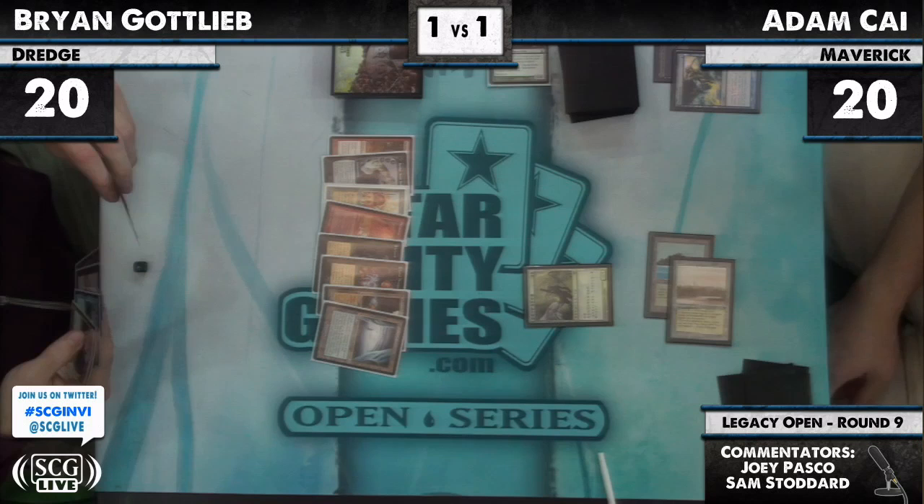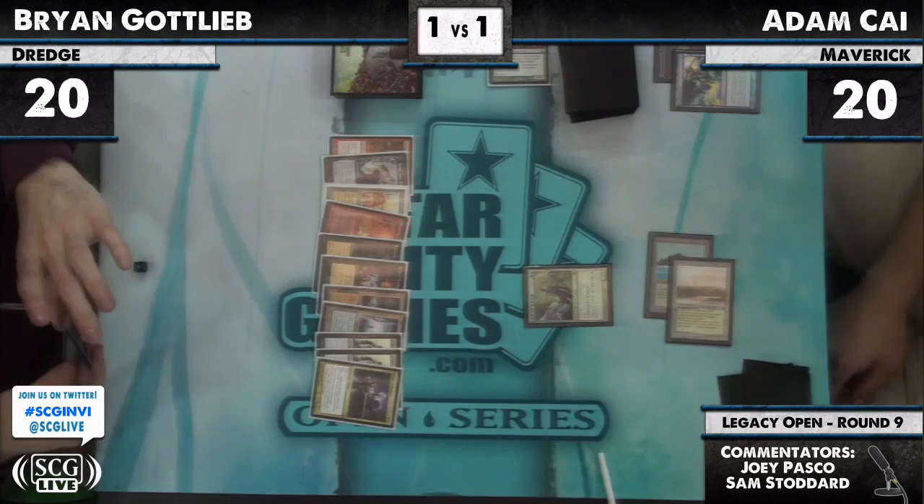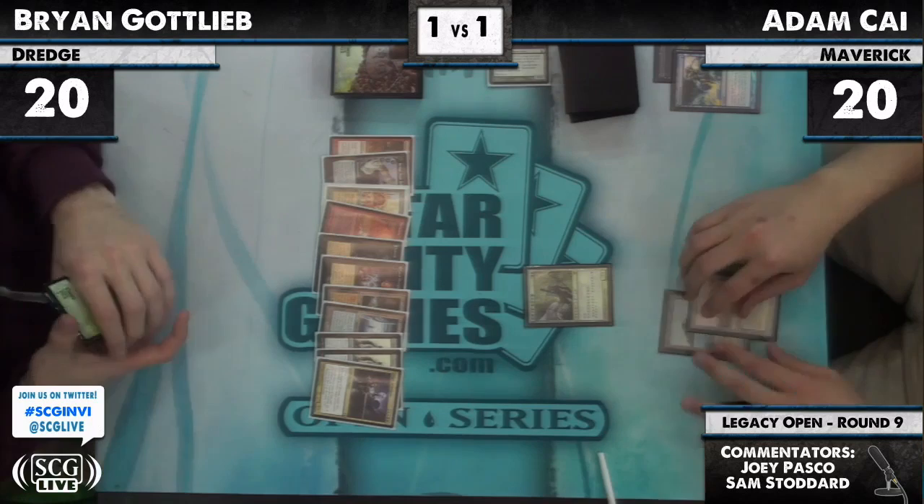Brian Gottlieb draws three, discards three cards. We're going to see Golgari Thug and what else — is there another dredger? Another Bridge? There is Angel of Despair and two Thugs. The worst of his dredgers, but a dredger nonetheless. All right, let's go. He does not play a land, does not have a land.